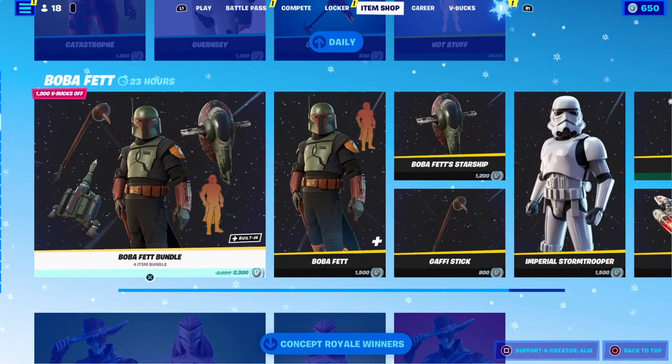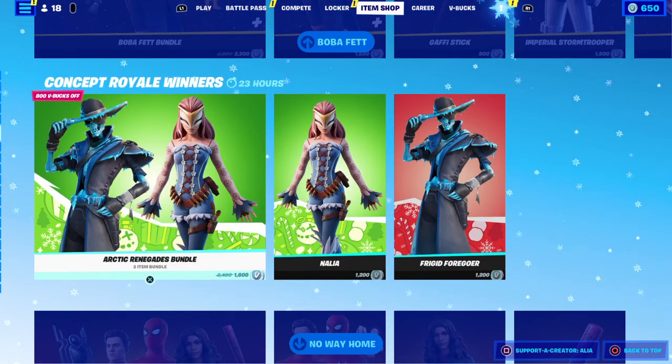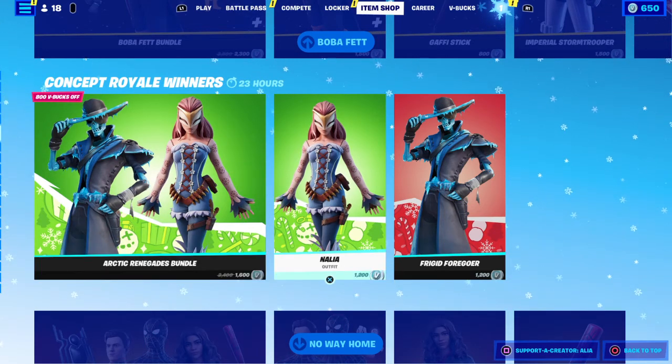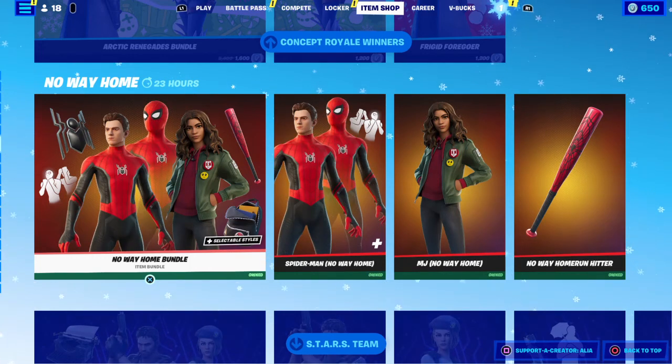Moving on to the bundles - we have the Boba Fett bundle, which is pretty damn cool. I'm excited to see the TV series. I did go over this in the last couple of item shop videos so definitely check those out. We've got the OG Imperial Stormtrooper coming back. Moving on, we have the Concept Royale winners - I believe these skins were created by the community and submitted to Epic, who bought them into the game. We also have the No Way Home bundle. Funnily enough I just came back from watching The Matrix and then had ten minutes before watching No Way Home - two films back to back, about two and a half hours each. I love Spider-Man but I'm not too sure about Tom Holland as Spider-Man, though I love the film in general.